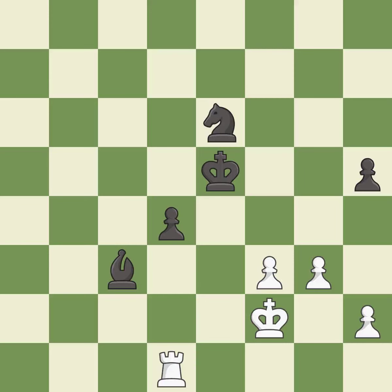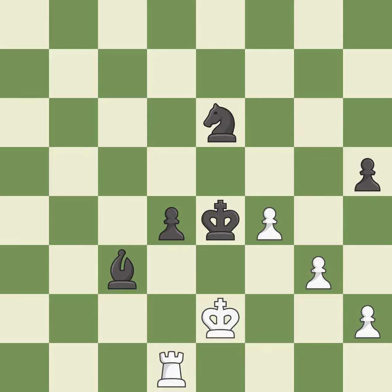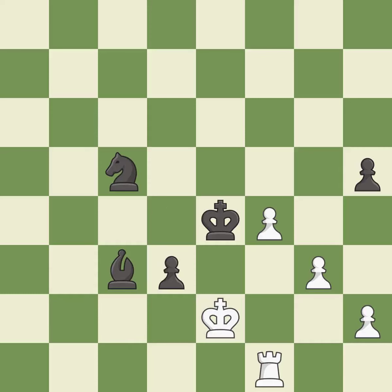There was only one good move in that position — it is a miss. The game was close to equal, but now black has the advantage — it is a miss. This steps away from the checking pawn — it is best. That's an unfortunate error — it is a mistake. Very precise — it is best. This puts a rook behind a passed pawn, helping escort it to promotion — it is excellent. This pushes a passed pawn — it is excellent. This steps away from the checking pawn — it is good.